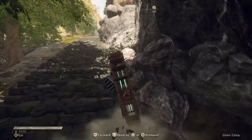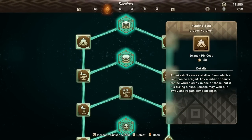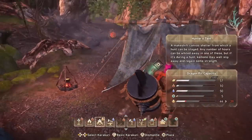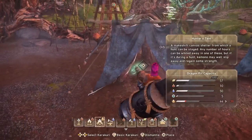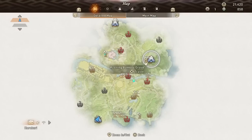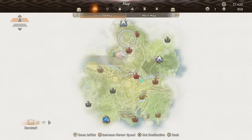First up, let's talk traversal. The very first of these is unlocked by default, and it's the Tent. This costs 50 Earth resources for each extra one that you put up, and it is uniquely the only Dragon Karakuri that costs this resource. This limits how many fast travel locations you have on each map, but also makes sure you don't have to choose between fast travel and other options. For every 50 Earth resources you have, you can set up a tent.